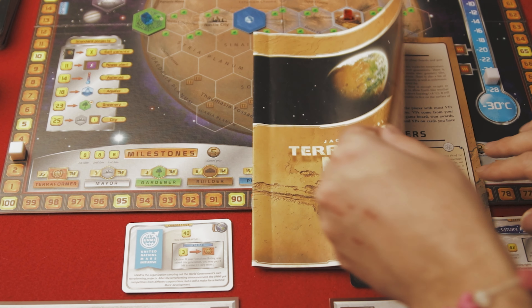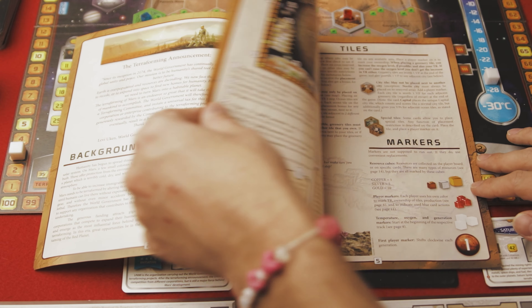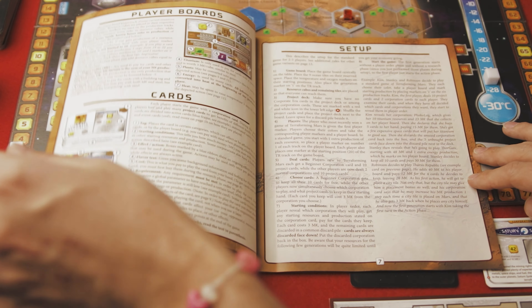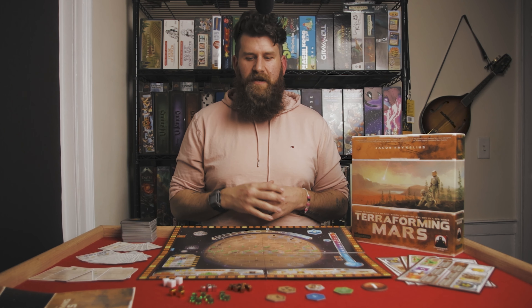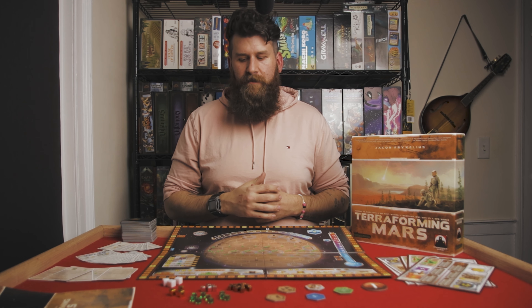Lastly, you have this rulebook. It's well-written, well laid out, and short — only about 10 pages. Not a lot of examples, but the game is pretty straightforward and doesn't have a lot of finicky rules to remember.